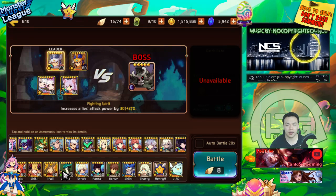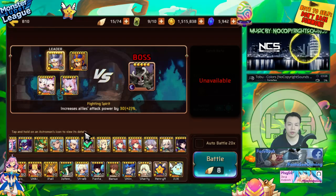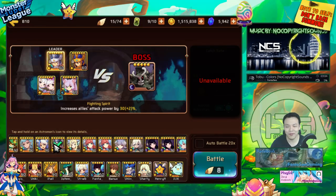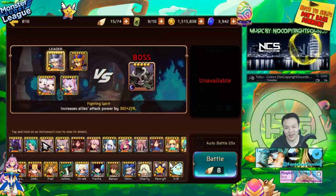B10 also has — I'm not entirely sure, but I've heard that B10 also has a higher drop rate for gems with more substats, but I might be wrong about this. You know, I won't tell you to correct me if I'm wrong because you'll do it anyways.